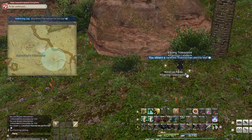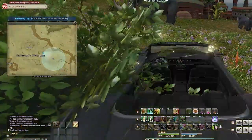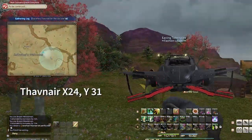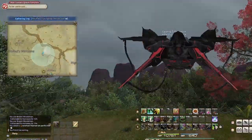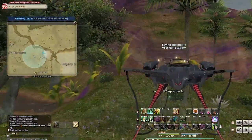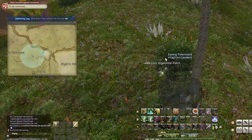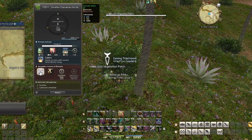So the first farm I wanted to show you is for rarefied Thavnarian Pirella Leafs. Found in Thavnair, just north of the Elephant Beast Tribe, these can be turned in for white scripts and are optimal because they are always up. You don't need to wait for a certain in-game time for it to spawn. My goal is to get as many collectibles per node while still being able to turn in for scripts.